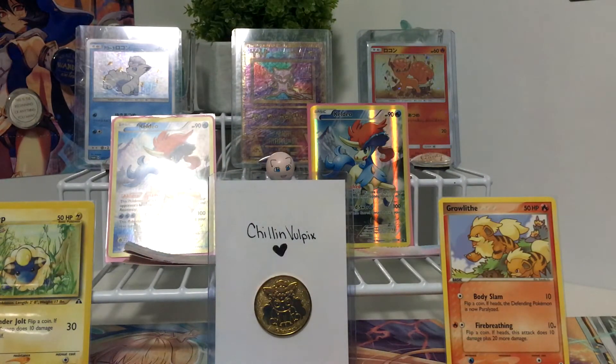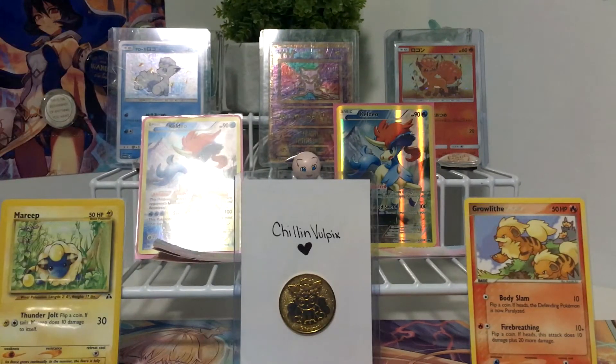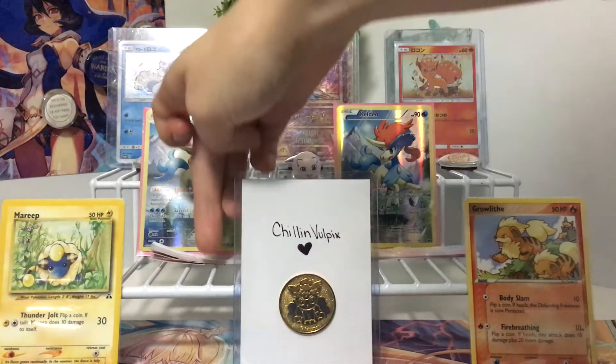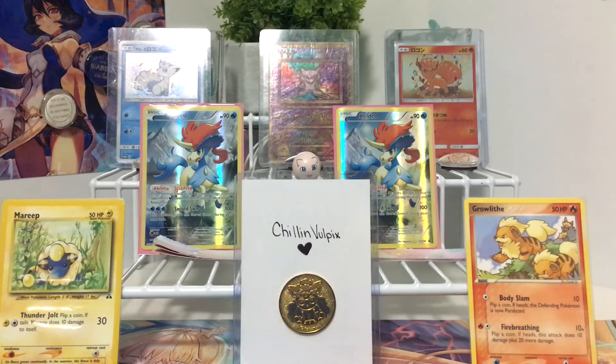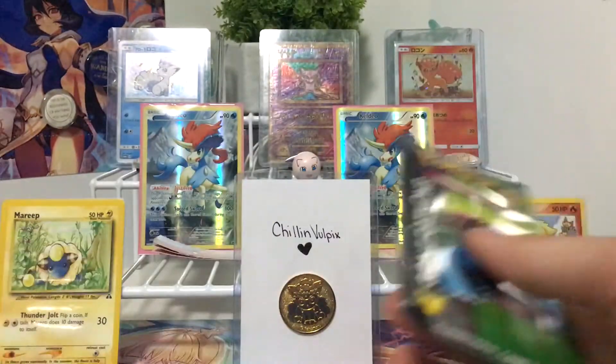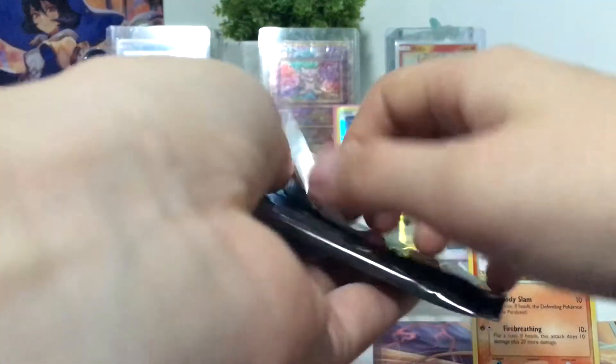Hopefully that's better. The background is glaring off everything. That's better. And then we've got another Venusaur and another Charizard pack. So we're going to save the Charizard packs for later, and let's hope we don't destroy these packs while opening them because I want to save the artworks — at least one of each.